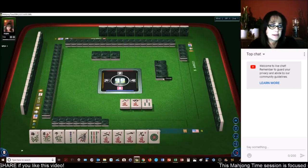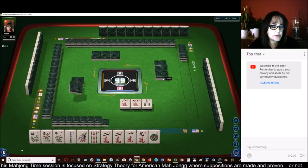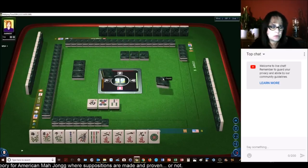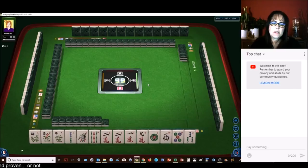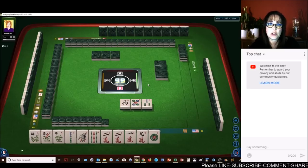Here we go. We have no dragons, but that's okay. 2-0-1-9 — we need to double up, we need to get multiples. The 2019 first hand: Kong of flowers, 2019 in one suit, then ones and nines. We really have the twos though. We've got tiles we can pass. The other thing I was thinking is we do have the makings of the big year hand, except for white dragons.